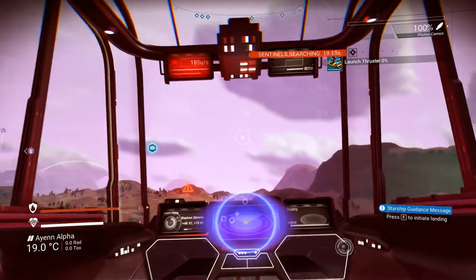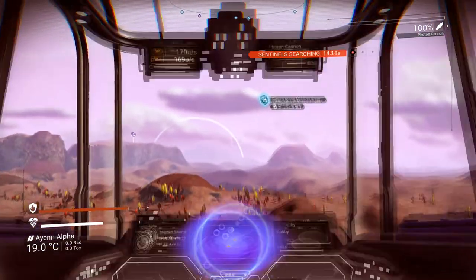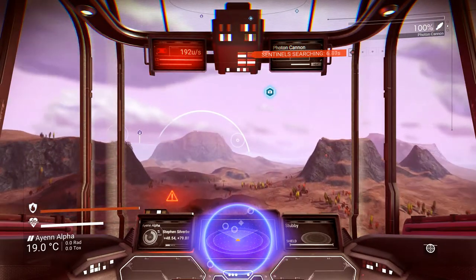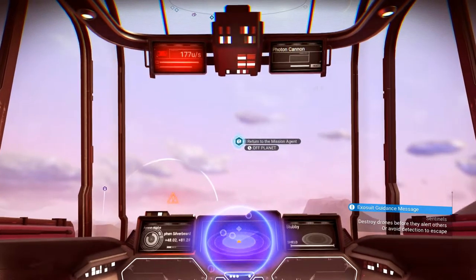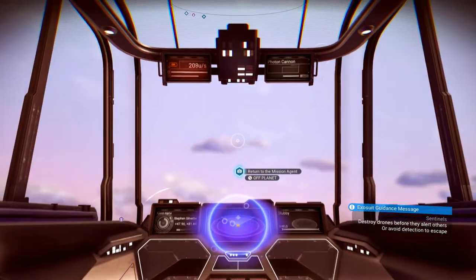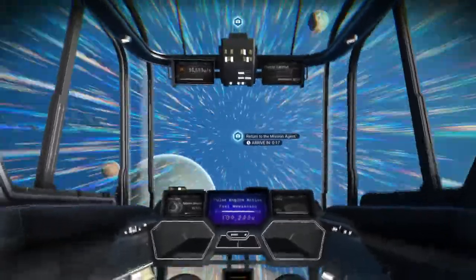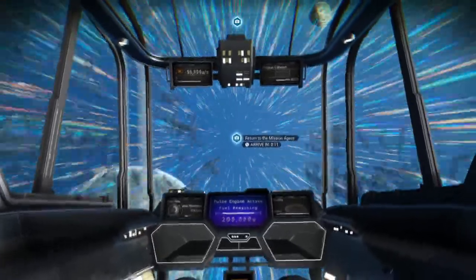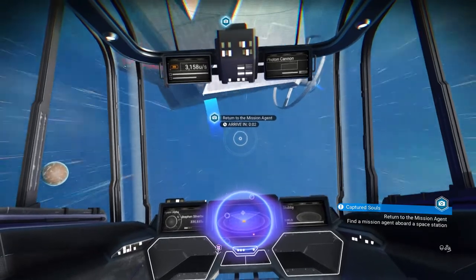I think what I'm going to do is find another planet. I'm just going to fly across the surface and see what I can do, get rid of these sentinels, then go back up to the space station. I must admit this is getting a bit frustrating — I was hoping to have found the Vakene dagger before it was time to start recording this video, but things didn't work out quite according to plan.